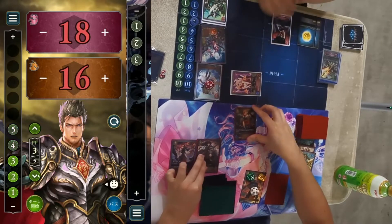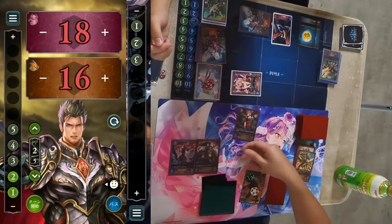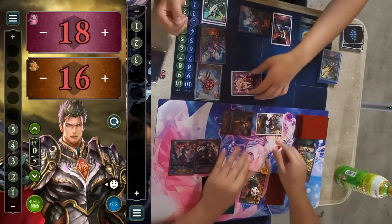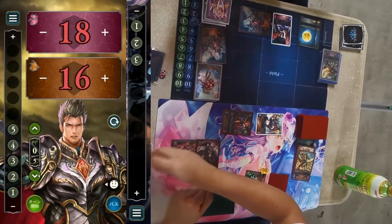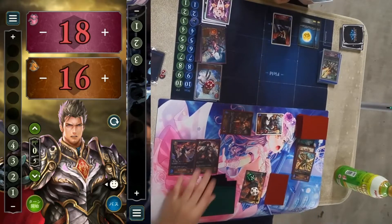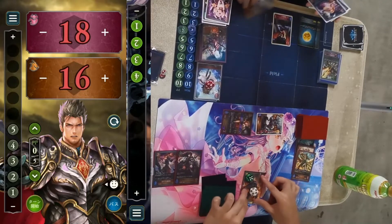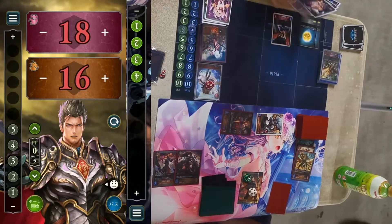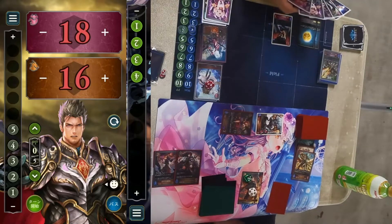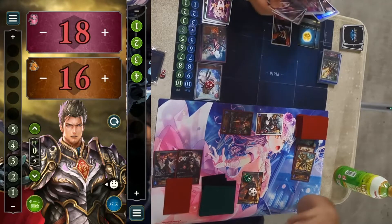They draw Zarya and summon the dragon to trade. Dragon is still on very good tempo with a big dragon on board and Forte to push for a lot of damage. However it seems he's playing more of a control variant, so he probably doesn't have that much Storm in his deck.